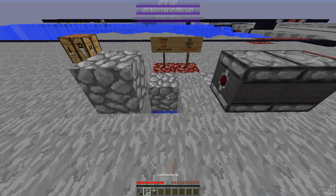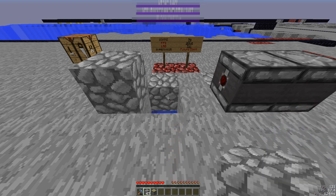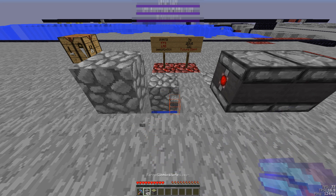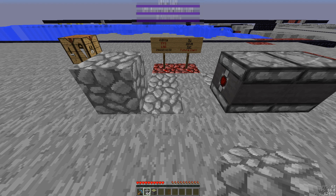So if you look down at the bottom right, you can see my frames per second. Right now they're at 120 and they just dropped to 60. Just by placing this one block, you can see I'm taking a major hit on my frames per second.